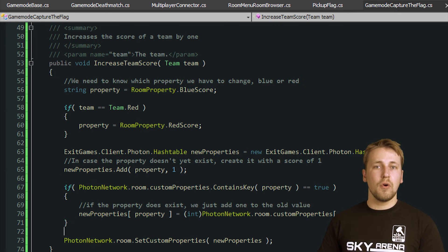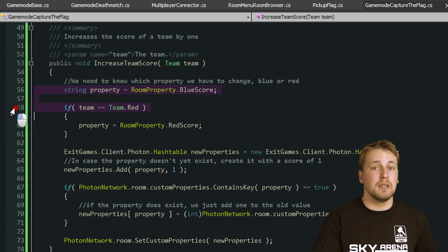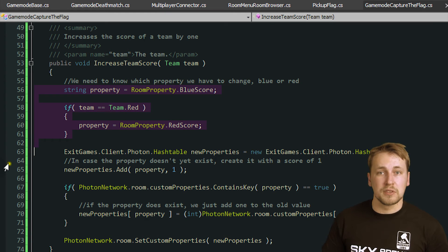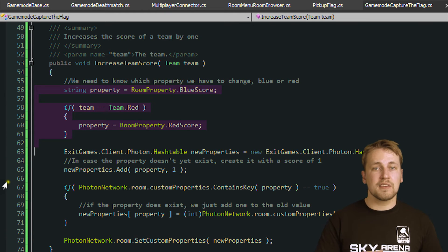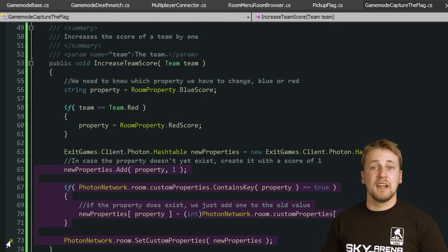The Capture the Flag game mode adds more values that need to be synchronized, like how many times the flag has been captured by a team, which is implemented as a room property, or how many times each player has grabbed or captured a flag, which is implemented as a player property, just like the kill count.